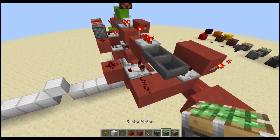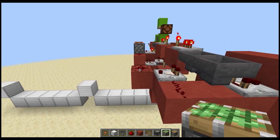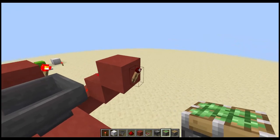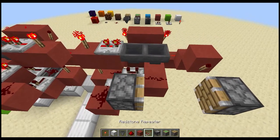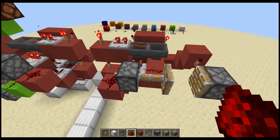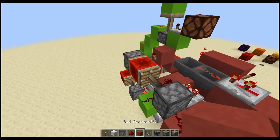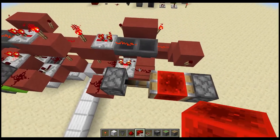Put your sticky piston here. Off of this torch put your dust up here, and here we're going to put four items because that is our fourth floor. Redstone block here and here. I believe we have everything for this — this is such a genius build.